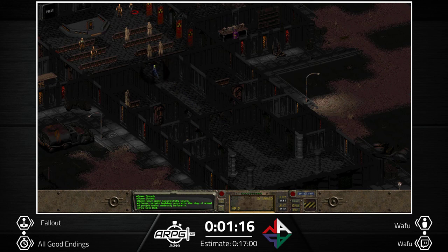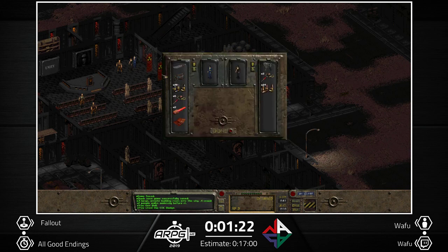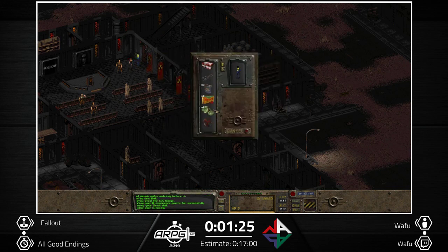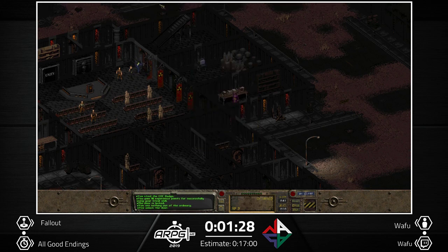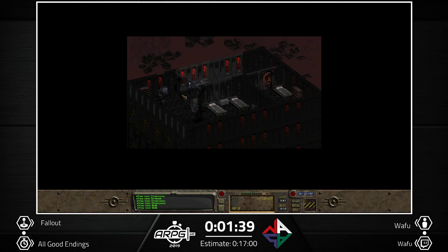Traveling on the map depends on the terrain — if it's mountain then it's slow, if it's desert then it's pretty fast. I stole a key here and opened the door, with some nice RNG so far. Because we don't have any weapon and we'll need to kill some guys, we take a power fist, which can kill any enemy in the game.